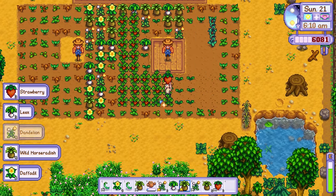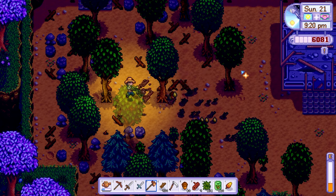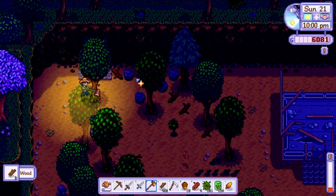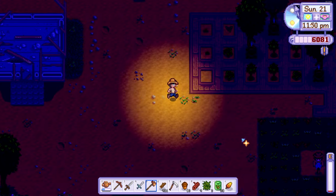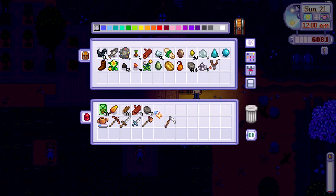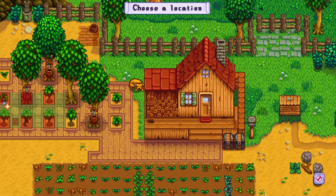On day 21, my strawberries were ready for harvest and so were a lot of my spring seeds. I knew I wanted to prepare for a chicken coop so I spent the day clearing out my farm and making some more tea saplings. I unfortunately only had a small amount of fibre but even so, I managed to make 26 tea saplings. When I slept that night, I reached level 4 farming, level 5 foraging and made 16,000 gold.